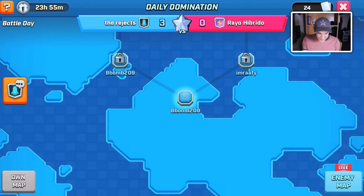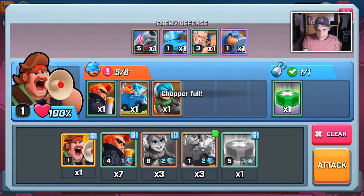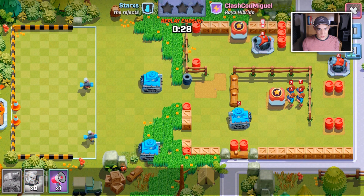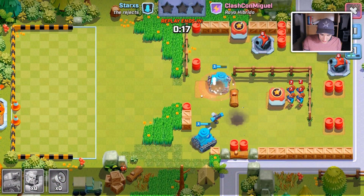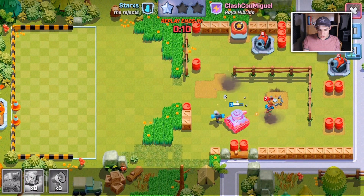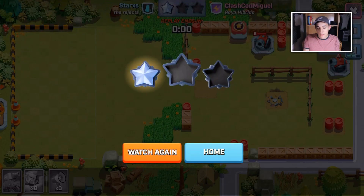If a base looks hard, talk with your team and consider only grabbing one star using one sneaky ninja just to move forward past that player. That's the basics of Daily Domination. When you attack, you hit attack, pick which troops you want to use, and launch. Let's watch a replay — the opponent designed this base, using tanks to absorb damage and bazookas to deal it. A rage spell was used, but the mortar crushed his bazookas and then kept taking down his tanks. Against a two-mortar base, there's not much you can do.